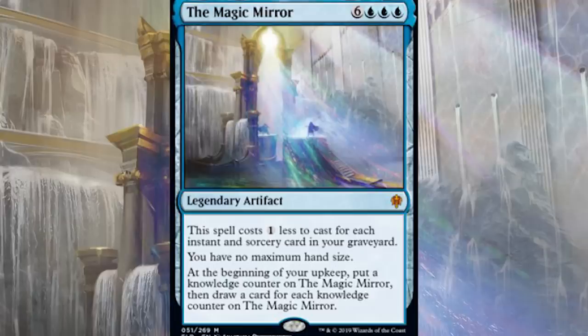We've got three blue, six colorless. It is a legendary artifact, which makes perfect sense because there's only one of them. This is a legendary artifact. It costs one less mana to cast for each instant and sorcery card in your graveyard. You have no maximum hand size. And at the beginning of your upkeep, put a knowledge counter on the Magic Mirror, then draw a card for each knowledge counter on the Magic Mirror. So we have something that's going to let you draw a ton of cards over time, it makes it so that you have no maximum hand size, and you can get it out for as cheap as three blue mana.